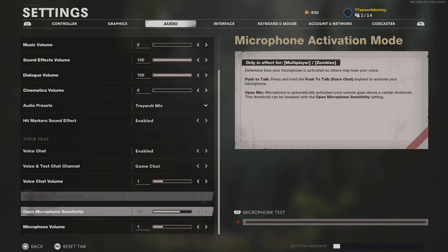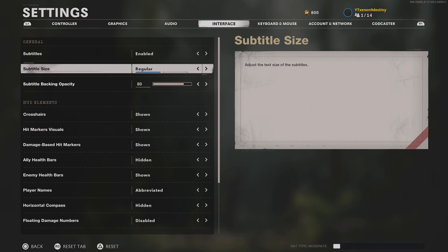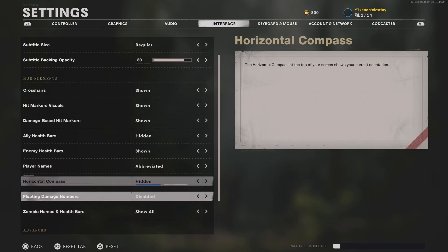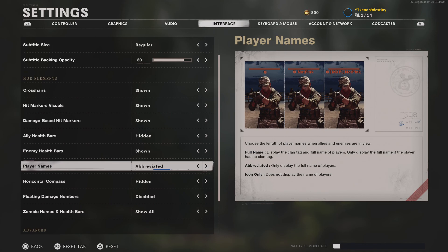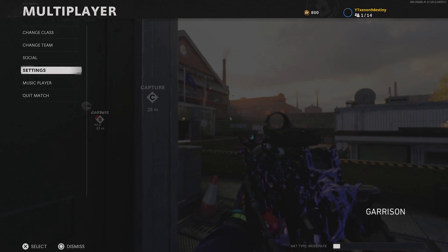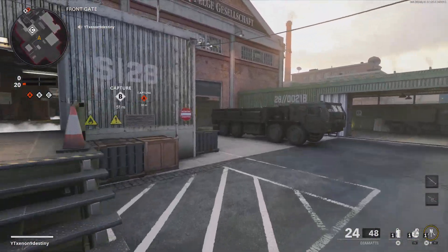Opacity at 80 and subtitles on — just in case someone calls in a streak and I don't hear it because I'm too busy listening for footsteps. I can see it at the bottom: 'Oh, artillery — yeah I should get inside.' I also have names abbreviated so I can quickly call out a player's name without their clan tag. By the time I read all that, my teammate is already getting shot by whoever's around the corner.